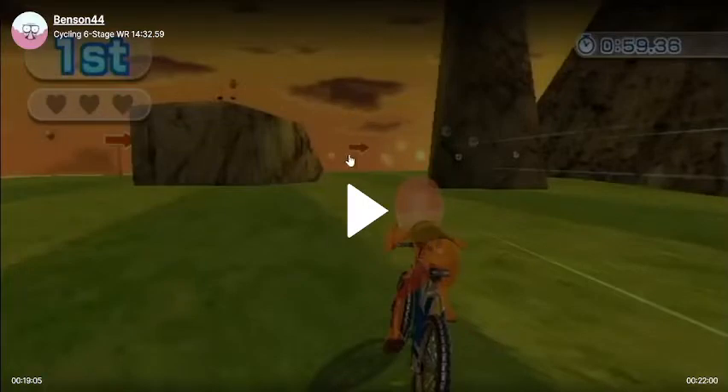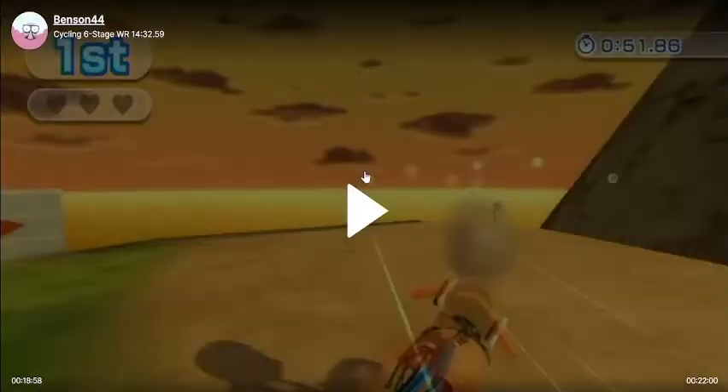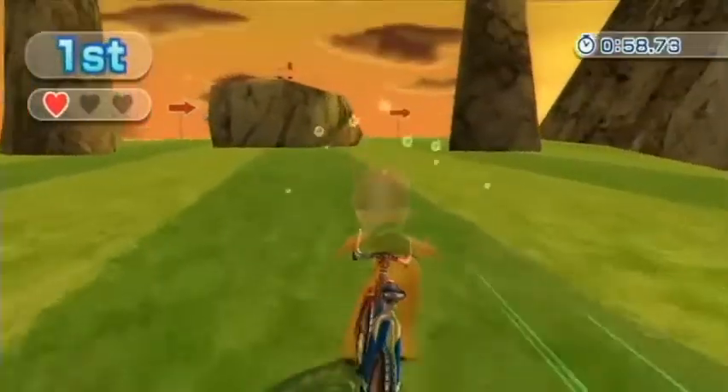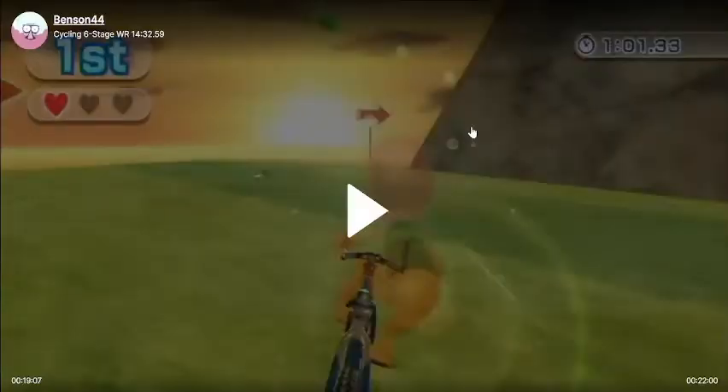By boosting as soon as you get on the grass section, you can get speed from the wind and it carries you forwards. For the rest of the grass section, just don't boost — just regain a little bit of stamina. Once you reach that big rock pillar, pay attention: you'll see how I start to turn right pretty sharply after I get to this little pillar. Right now I'm turning right as tightly as I can. Don't worry about hitting the rock wall — you just won't.